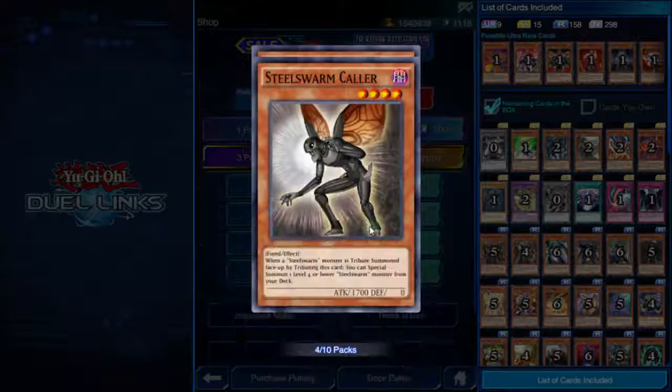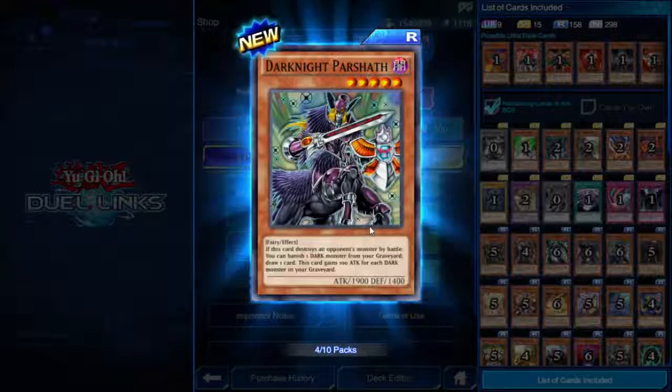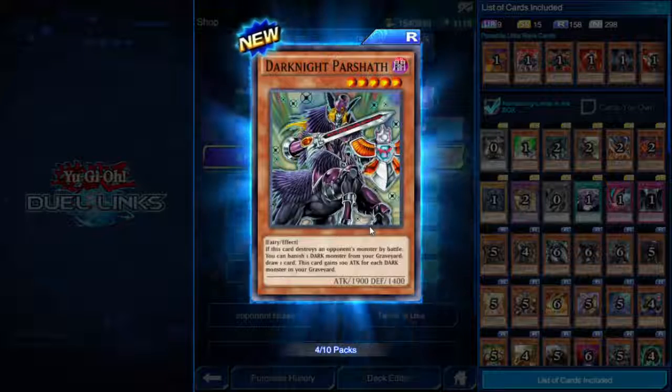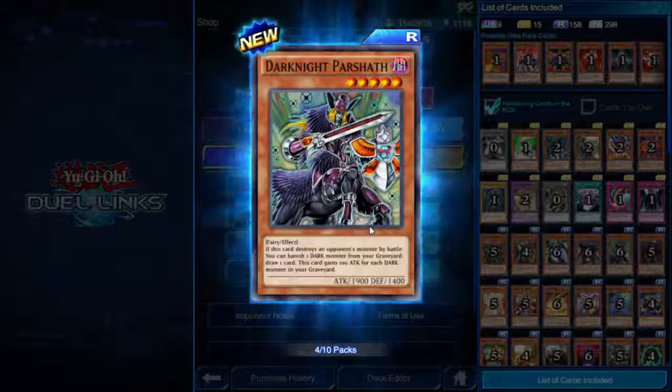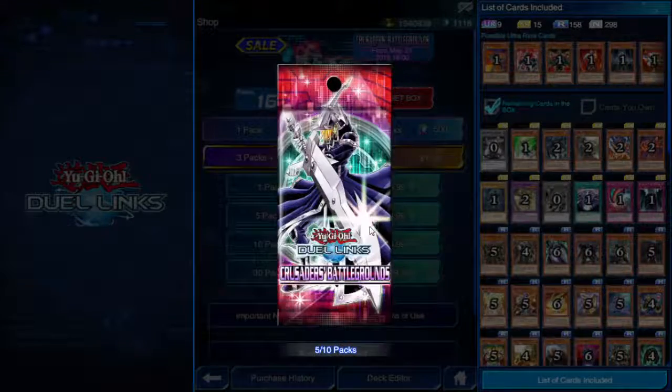Dark Knight Parshath — dark Fairy, five star, 1900 attack. If this card destroys an opponent's monster by battle, you can banish one Dark monster from your graveyard to draw one card. This card gains 100 attack for each Dark monster in your graveyard. Straightforward — I like it.